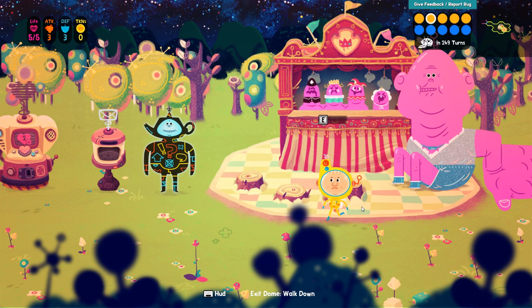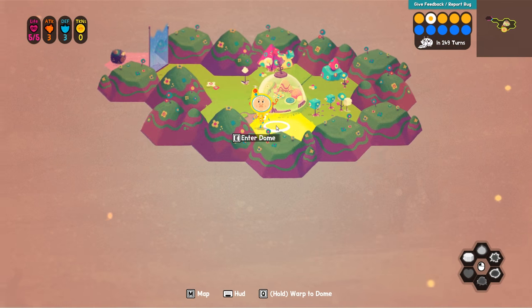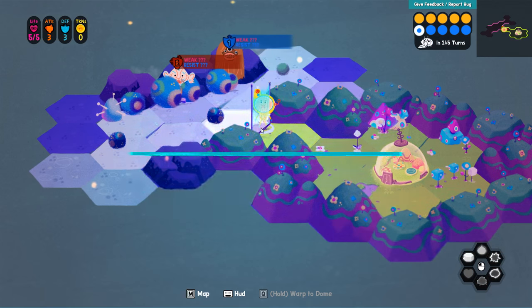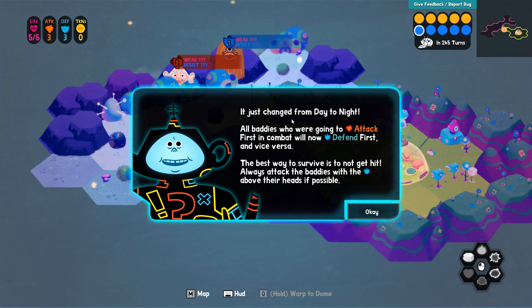I don't know what that means, so we're going to exit the dome. Oh my god, we've got some aliens going on over here. It just changed from day to night. All baddies who were going to attack first in combat will now defend first and vice versa. The best way to survive is not to get hit — always attack the baddies with the 'defend first' above their heads if possible, which means I get the first attack.